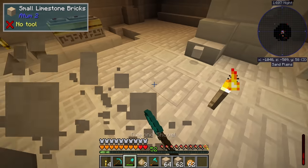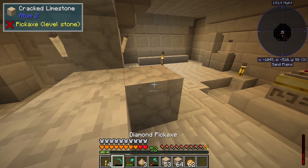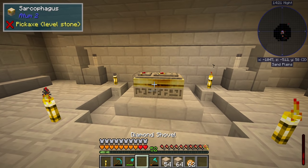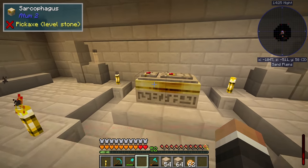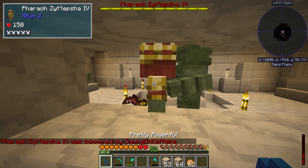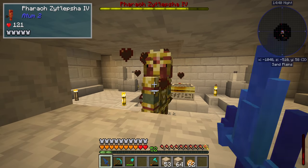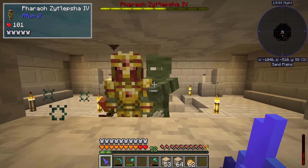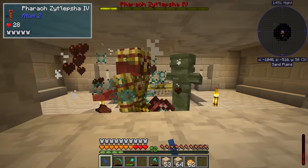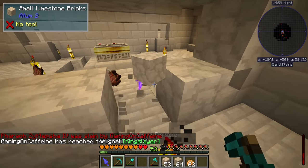I place the remaining royal torches — right-clicking the sarcophagus activates the fight. I fight the pharaoh somewhat cowardly through a little hole in the wall. It's not quite the epic modpack-ending fight the pack author probably had in mind, but it works surprisingly well. The pharaoh goes down and there is the pharaoh heart — exactly what we needed.